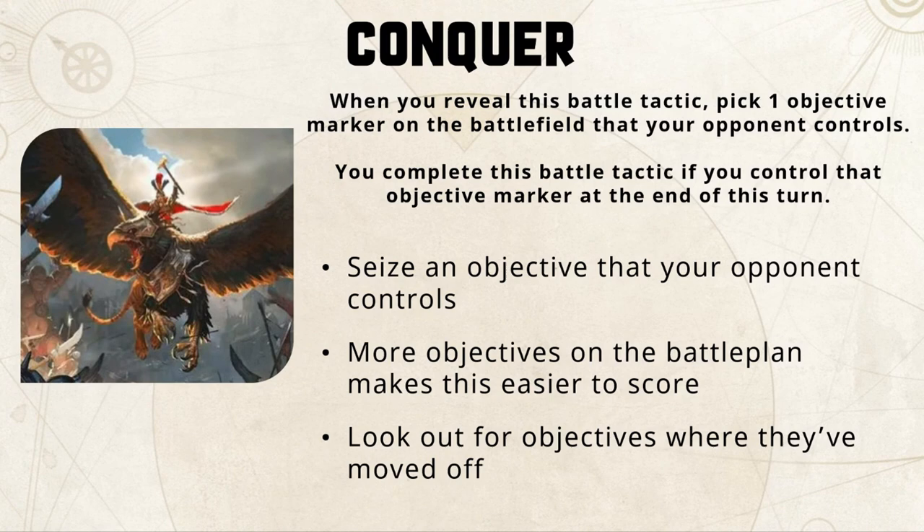If there's a low number of objectives on the table, Conquer is harder because opponents can concentrate more models on each objective. If there are four or more objectives, your opponent has to spread out their force across multiple, so you can concentrate your army into one particular objective and hopefully seize it. The number of objectives on the battle plan will really vary how easy this is to score, so consider the specific battle plan you're playing.